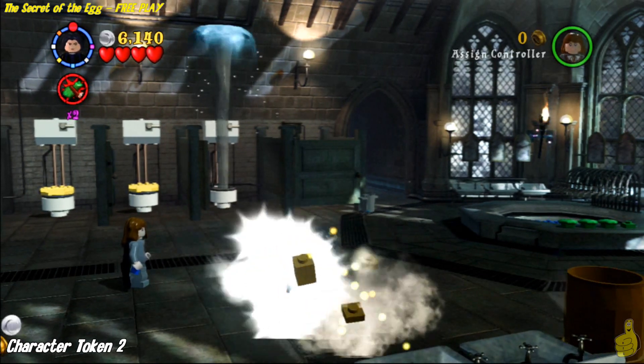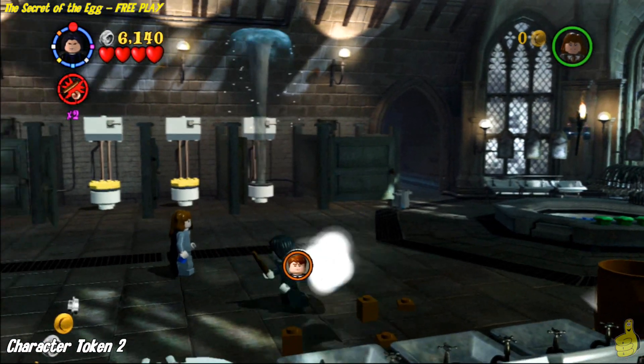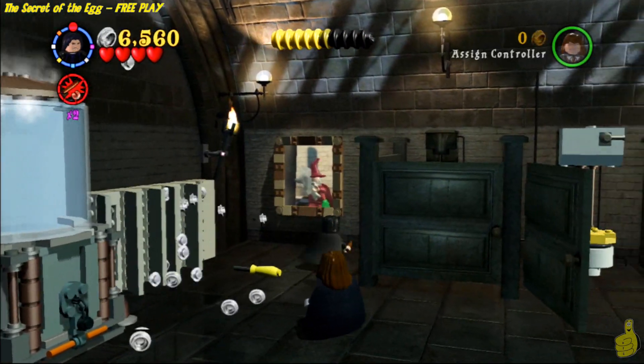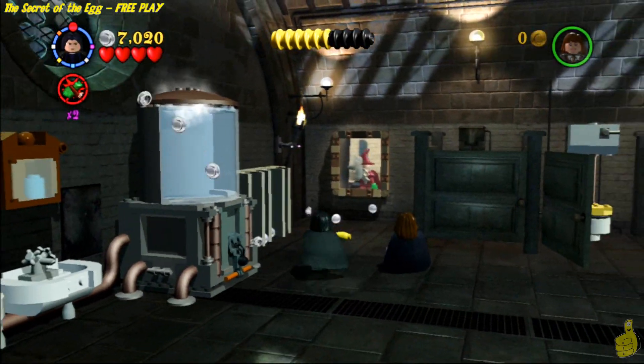You might have noticed there was a treasure chest over here with a Boggart that hops out. Go ahead and use Reducto on it — it will pacify the baddie, and it'll actually kick down with a character token, which happens to be the second one.